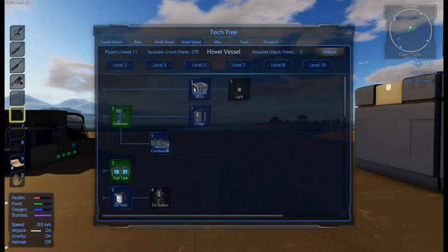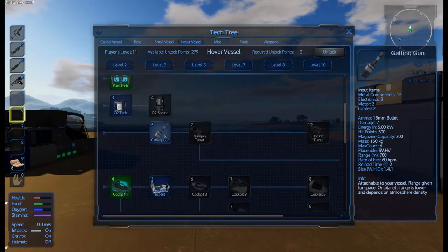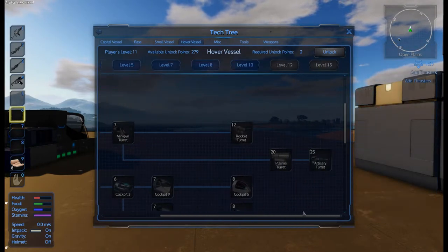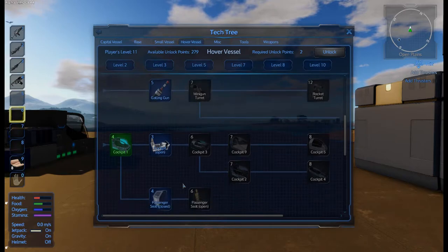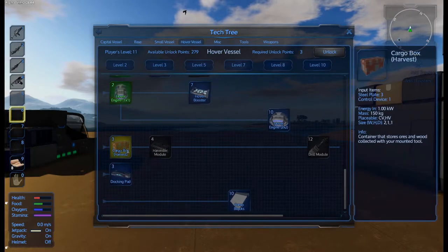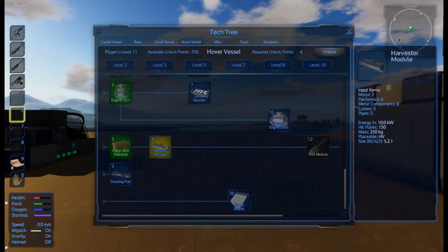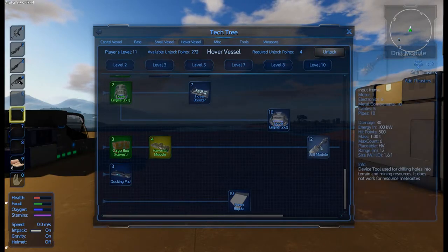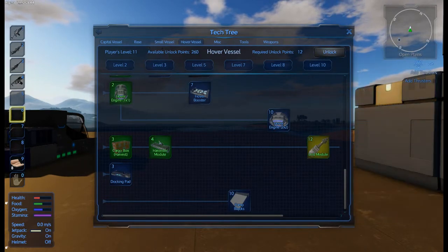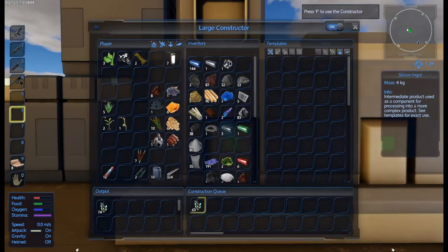I'm having a look through to see if there's anything else I need. What's this mobile constructor? It's a device used for crafting with a limited number of templates available and slow crafting speed — that's very, very good. We've got a gatling gun, minigun turret, rocket turret. The mining drills are all the way over on level 10 — that's fairly cool. I'm going to go ahead and open up the cargo box and the harvester module. I'm going to reckon it's for cutting down plant material rather than for drilling holes in terrain. So now that we've got all those unlocked, let's filter to hover vessels and we can see here we've got the harvester module and the drill module.